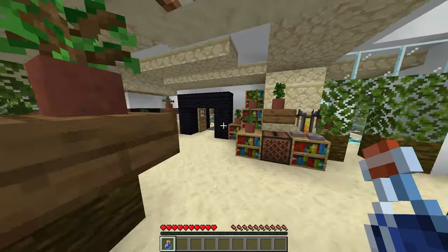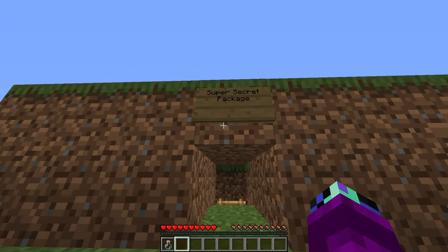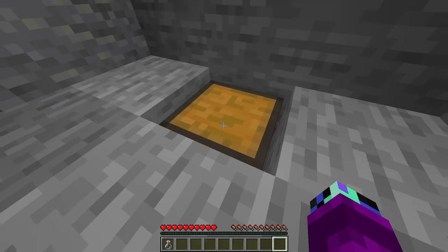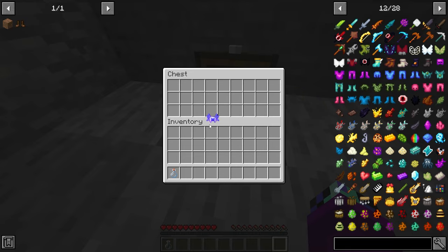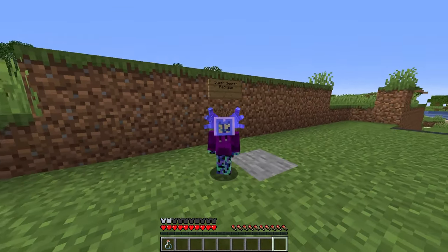Let's go back upstairs, and now let's drink our shrinking potion. Oh my gosh, we're so tiny now! But now we should be able to fit into this hole. So let's go here and go down the ladder and see what's inside. Ooh, there's a chest. Let's see what's inside. Ooh, an immortal helmet? Wait a minute. Oh wow, it looks so cool. I wonder if it actually makes me immortal, though.